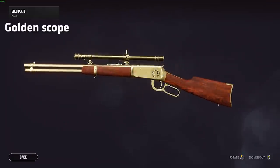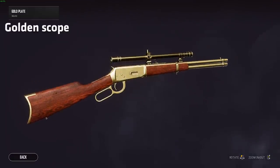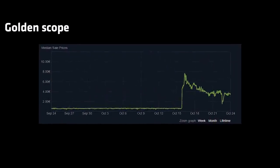Finally, the Winchester is now the only gun in the game that has a golden scope — but only if you have the golden skin. That just increased in value on the Steam market, funny enough.